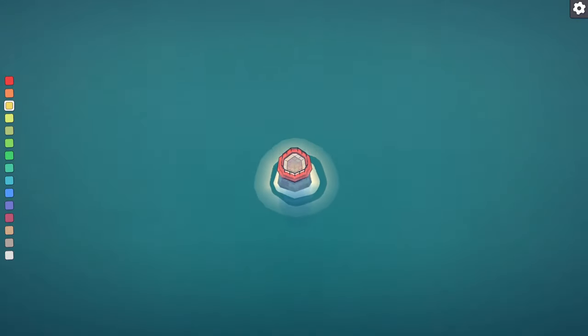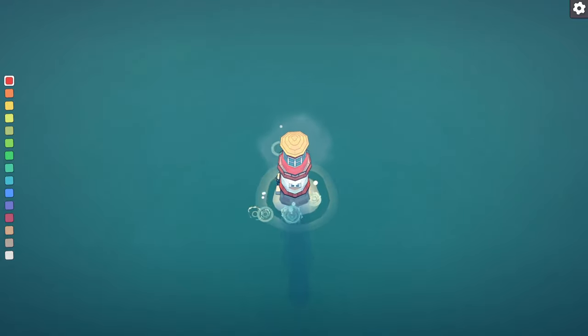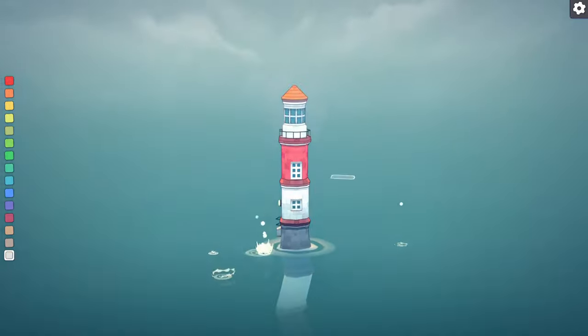Number two is the lighthouse, which you would build just as you would a lighthouse, with the colours red, white, red, white — or orange, blue, orange, blue.